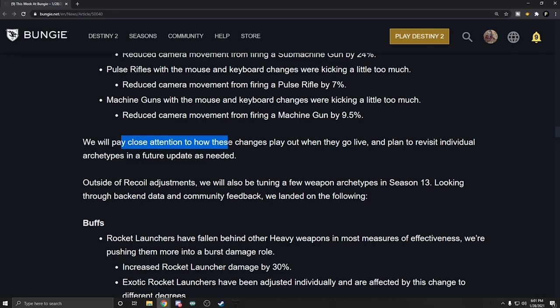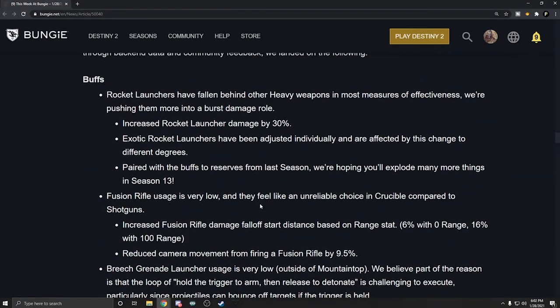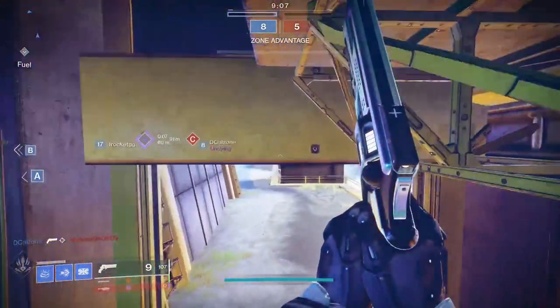Outside of recoil adjustments, we will also be tuning a few weapon archetypes in Season 13. Rocket launchers have fallen behind other heavy weapons in most measures of effectiveness — we're pushing them more into a burst damage role. Increased rocket launcher damage by 30%. Exotic rocket launchers have been adjusted individually and are affected by this change to different degrees. Paired with the buffs to reserves from last season, we're hoping you'll explode many more things in Season 13.